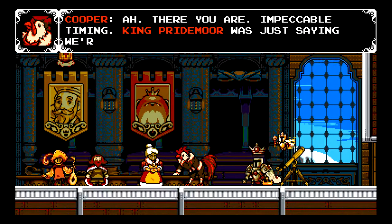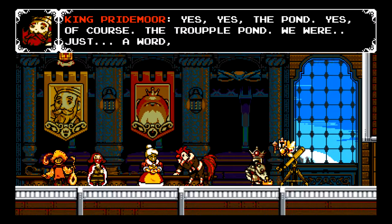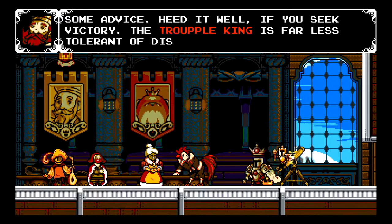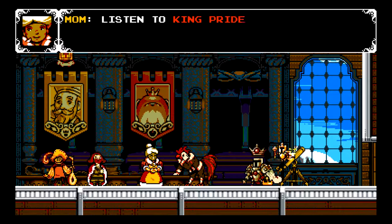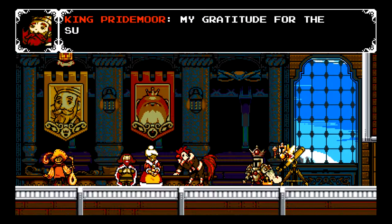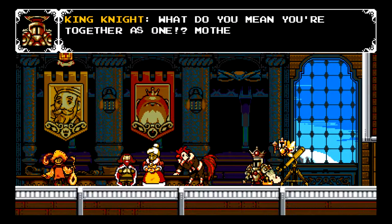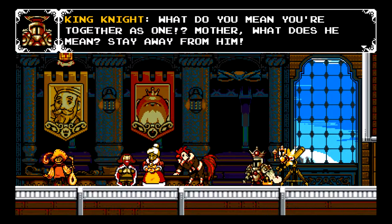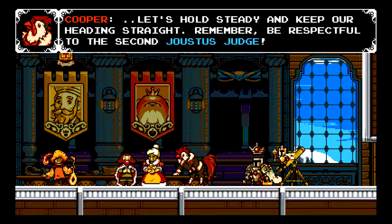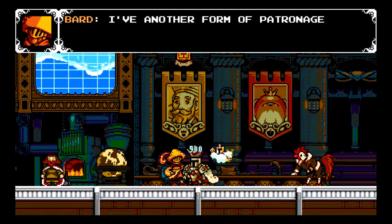Ah, there you are — impeccable timing. King Pridemore was just saying we're approaching the travel pond. Of course, the travel pond — a word if you would, my boy. Some advice, heed it well: if you seek victory, the travel king is far less tolerant of disrespect than I am. 'Listen to King Pridemore, darling. Thanks to him, we're drawing close to the travel king.' 'My gratitude for the support, m'lady — your mother and I are together as one in this matter.' 'What do you mean you're together as one? Stay away from him!' So it seems King Knight doesn't really like his mom chilling with King Pridemore.